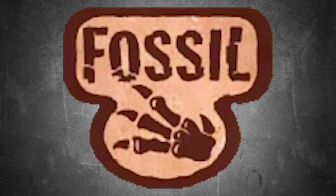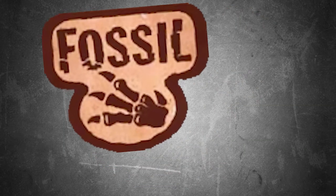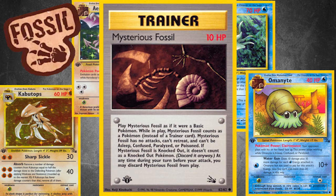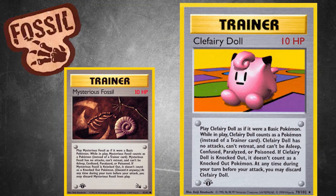Fossil was the second expansion to be released, and as its name suggested, it introduced Fossil Pokemon, who had to be evolved from the mysterious Fossil trainer card, who acted like the Clefairy card from base set.